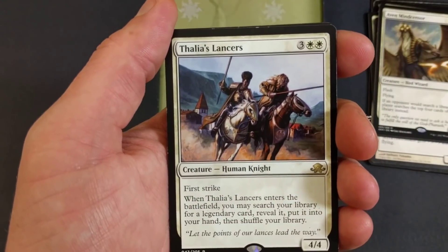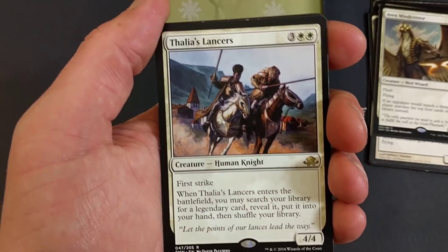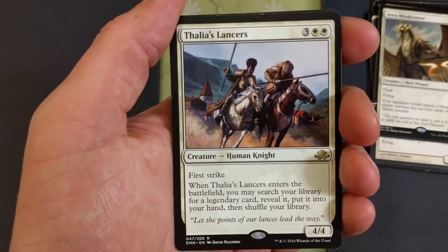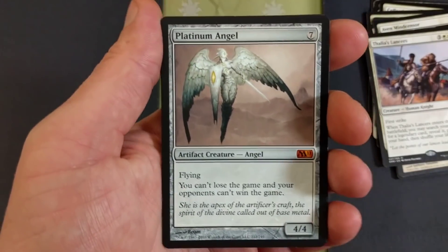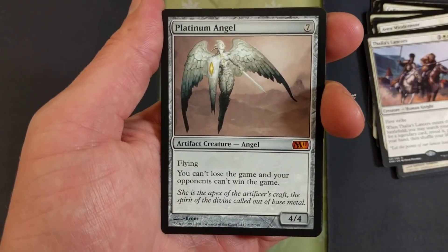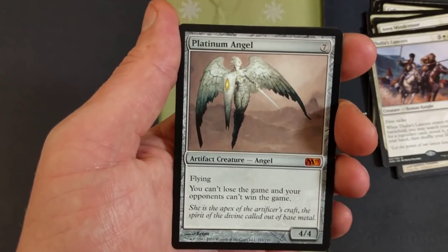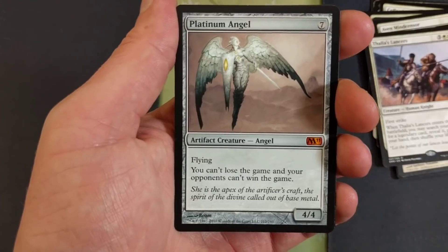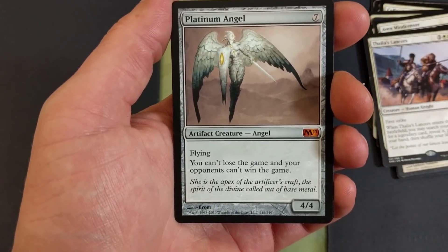Thalia's Lancers — first strike. When Thalia's Lancers enters the battlefield, you may search your library for a legendary card, reveal it, put it into your hand, then shuffle your library. Platinum Angel didn't make the main board because we're going to be getting so much life. There's a lot of decks that can beat this deck, but this deck can beat a lot of other decks — it's just Magic, that's the beauty of it.